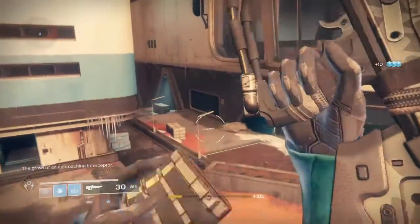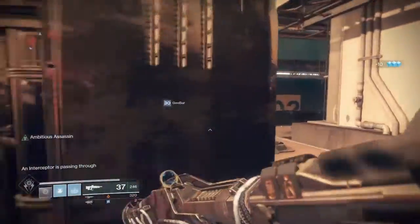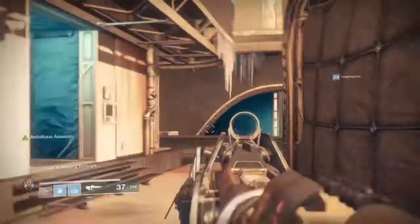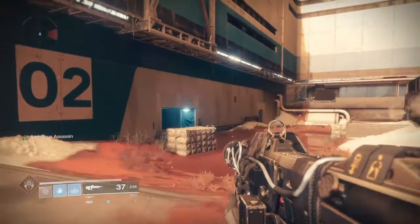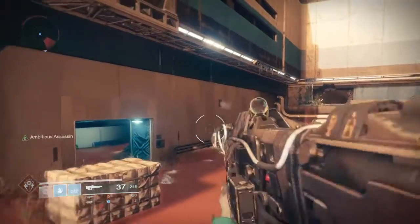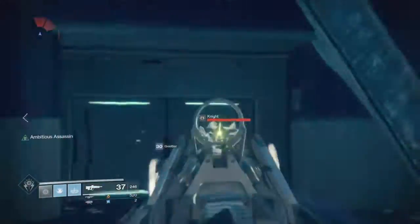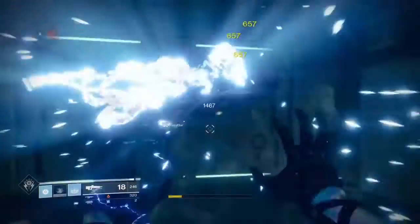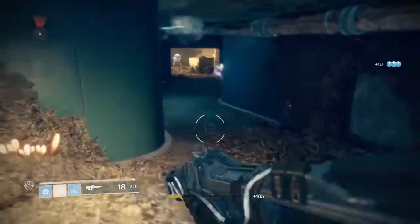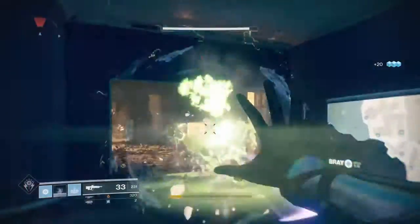Those little fragments — when you do the very first mission of Mars, you will basically see one right in front of your face. When you walk through that door and go into the next room, there will be literally one on a little mini wall. It's a tiny one, you just see it right in front of you, and that's the first one you collect. It gives you the data recovery thing.